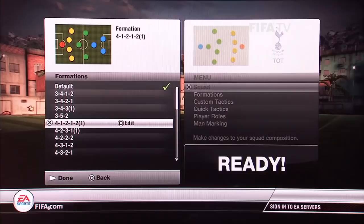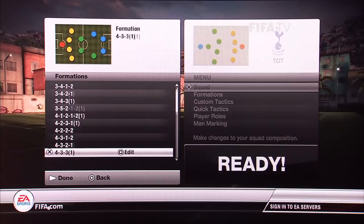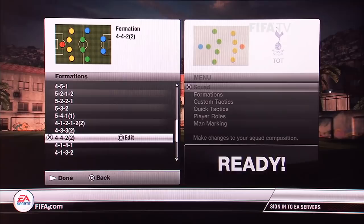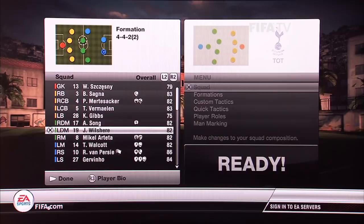So you go to formation, and there are plenty of 4-4-2s in FIFA 12. We're going to choose the standard 4-4-2. There is a 4-4-2-1 standard — you can see how the players are on the field. And there is a 4-4-2-2, which makes the two wing players a little bit more attacking. We're going to choose the 4-4-2-2 because it's a little bit better to attack and to press your opponent on the attacking field. You can see how the players are on the field and how much of the field they fill.